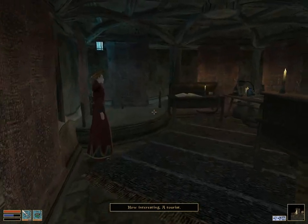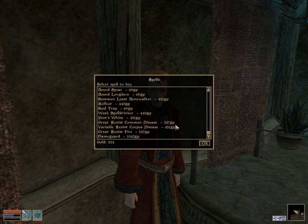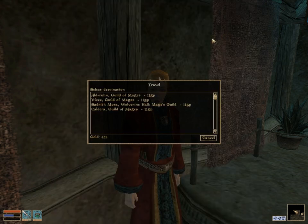She is another person that has spells — we want Soul Trap from her. Now we're running low on money, so I'm going to make a pit stop in Caldera.